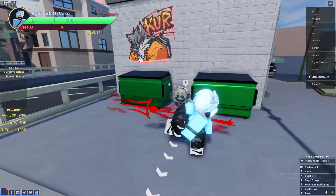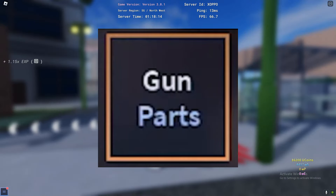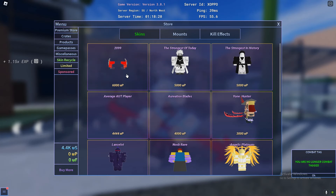You do get gun parts from a legendary drop from a chest. Once you get gun parts, you can actually get a gun spec. What you want to do is find the black market dealer.